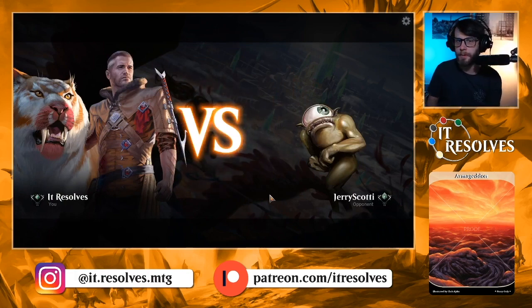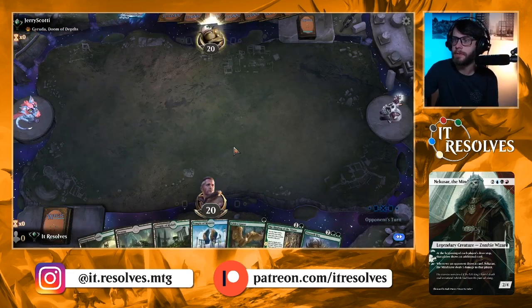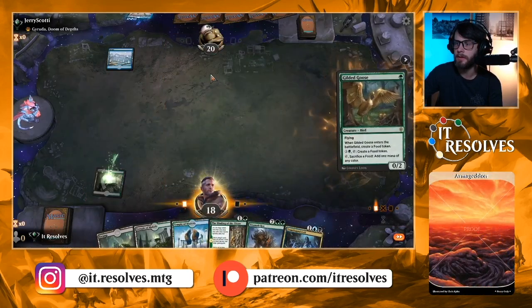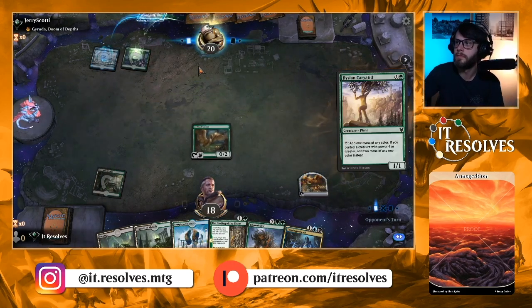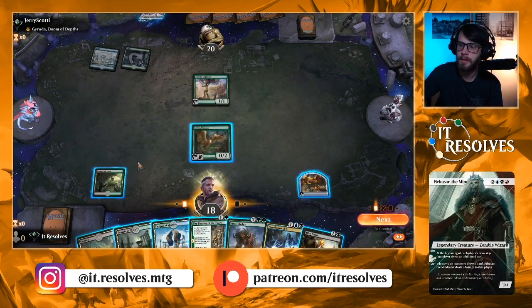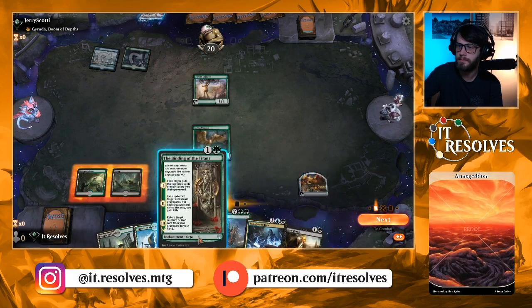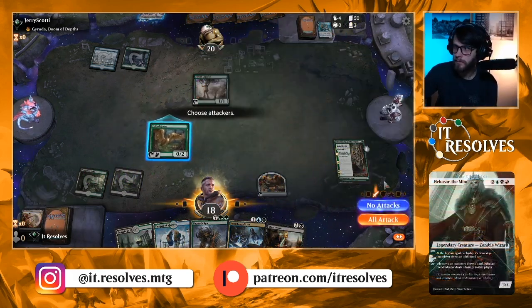All right, let's jump into game one. We keep this hand — absolutely keep. We're looking at Tomebound Lich, which is not bad. Looks like we're against the Garuda deck, which makes sense. That's not great for us considering we do have reanimator targets they can steal. We'll do Binding of the Titans and pass.